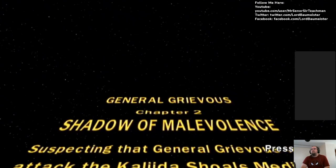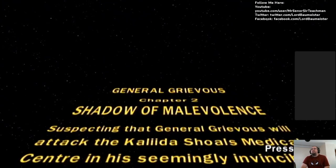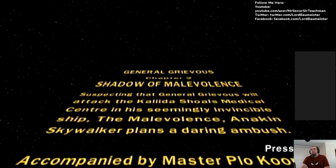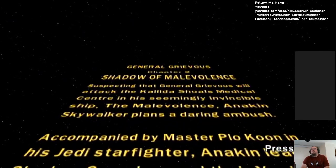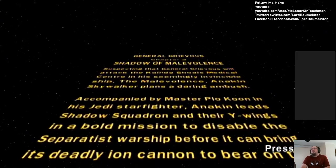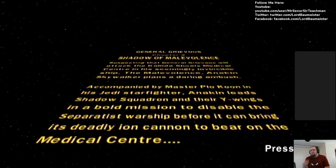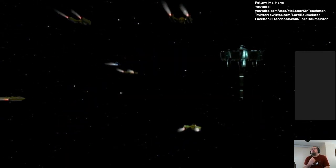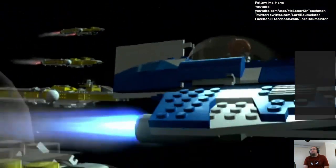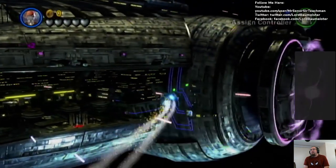General Grievous Chapter 2: Shadow of Malevolence. Suspecting that General Grievous will attack the Kaliida Shoals Medical Center in his seemingly invincible ship, the Malevolence, Anakin Skywalker plans a daring ambush. Accompanied by Master Plo Koon in his Jedi starfighter, Anakin leads Shadow Squadron and their Y-wings on a bold mission to disable the separatist warship before it could bring its deadly ion cannon to bear on the medical center. All right, looks like we are going into space. Survey says yes — let's take on the separatist giant. Time to fight, let's go.